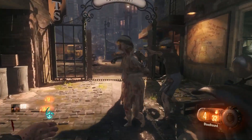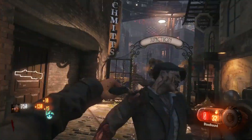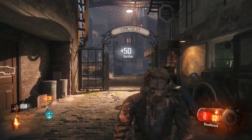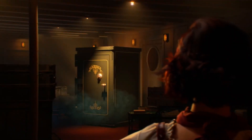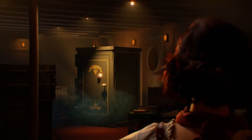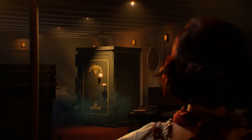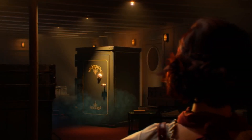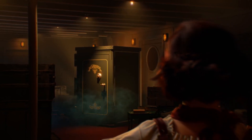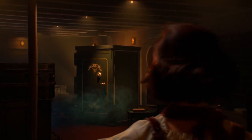In the Voyage of Despair trailer — I'll link it in the description — around the 1 minute 46 mark you will see there is a safe on the ship. We know that this map is set on the Titanic and what our new characters are here to do is collect an artifact from a safe locked in the cargo room. I pointed this out in my breakdown but didn't really go into detail as I didn't think it meant much, but after doing more research I thought this is interesting enough to make a video on.